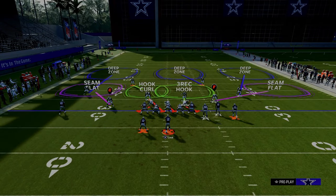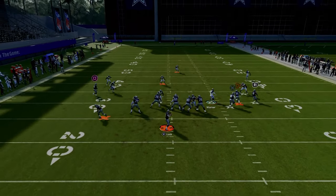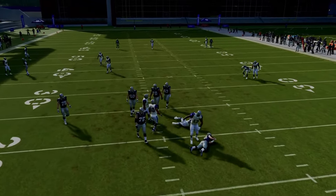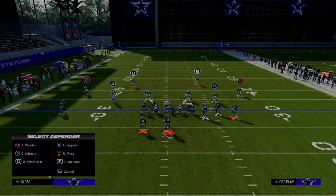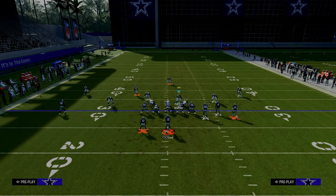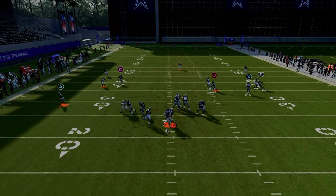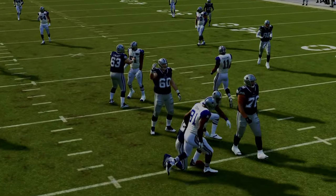We're going to put that safety who is in a blitz angle into zone coverage. A lot of times it's going to come through the A-gap. In practice mode this blitz is a little less consistent than in game, but if you want to make it more consistent, go ahead and blitz that slot corner on that side. Now it becomes a send-5 pressure, and as you can see, this is absolutely going to scream at your opponent. Very simple defense.